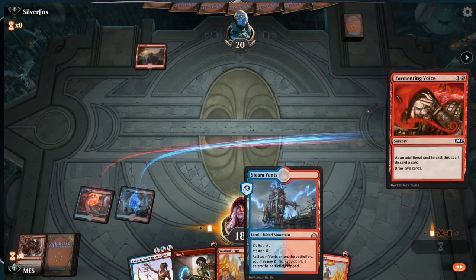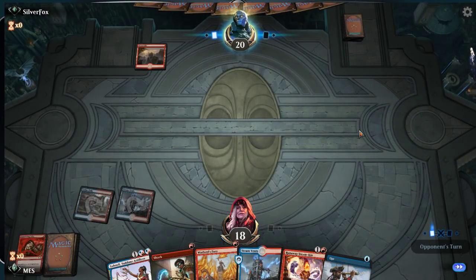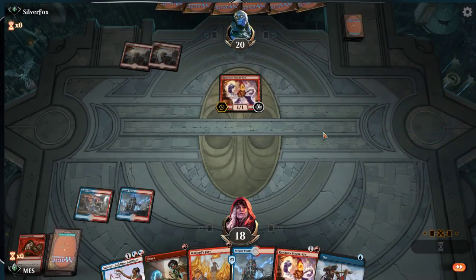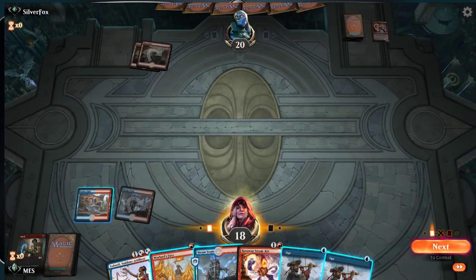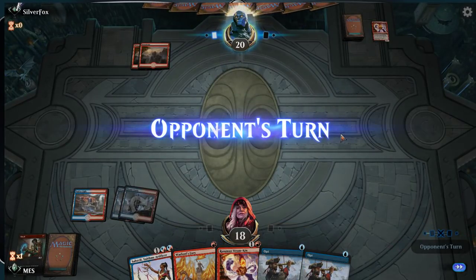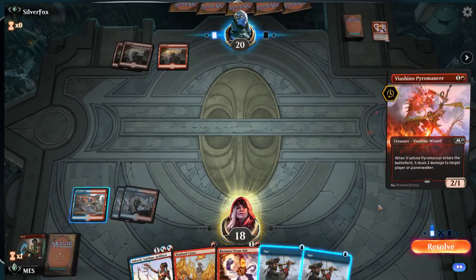I'm going to be aggressive and discard this land — that seems bad. I'll just discard it. Mono red: I don't like the matchup only because they can kill Steamkin so easily, so it's all about finding a window to try and get it up. I think this is a shock-opt turn. I don't want to run out Steamkin until I can get it to three at least, to force them to have a bigger burn spell, because none of the other creatures in the deck die to shock. A fourth land would be good so I can set up Saheeli plus token as a blocker.